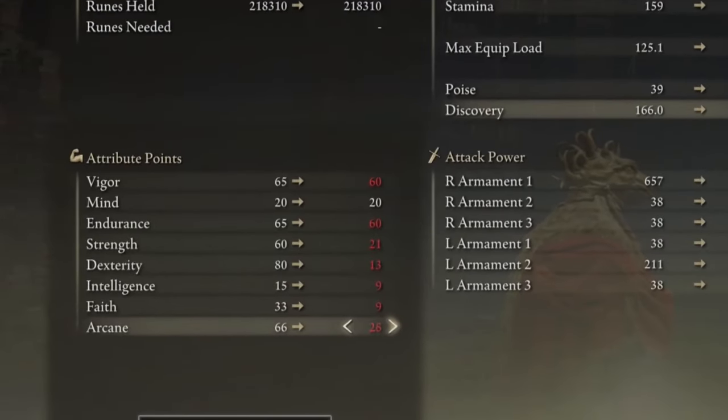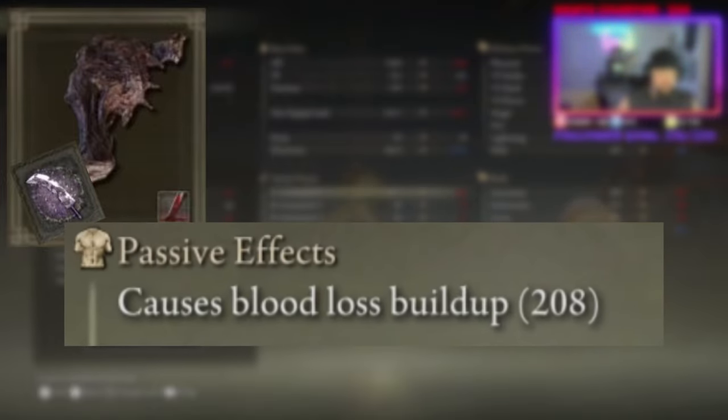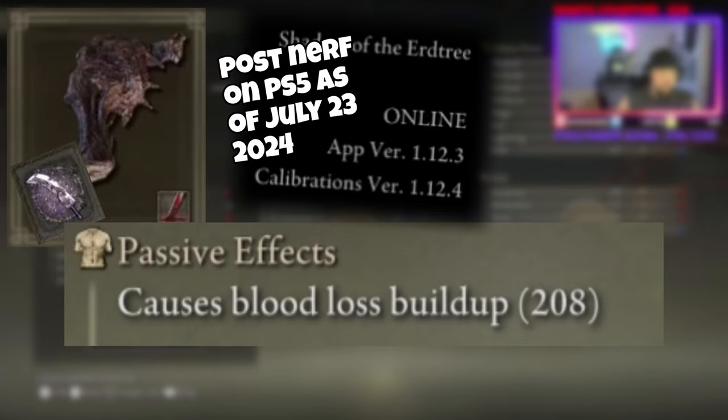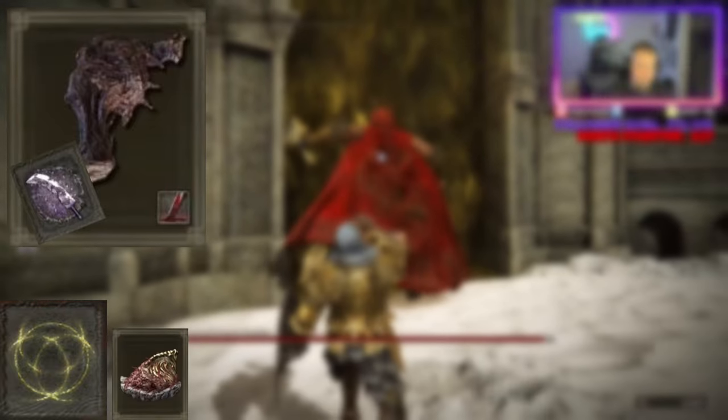For the loadout — that 99 Arcane is scaled so high because the weapon we'll be using is the Blood Fiend's Arm equipped with the Crag Blade. This scales my blood damage all the way up to 208, which is insane for a blood weapon. We will be causing bleed damage to Radahn on every third hit. Get that Arcane as high as you possibly can and just watch the magic happen — it is just nuts. We'll then be equipped with Godric's Great Rune.